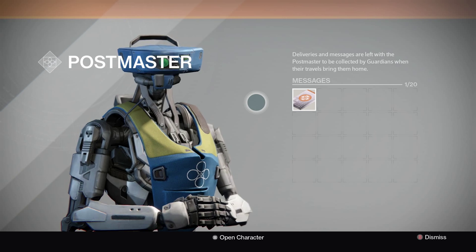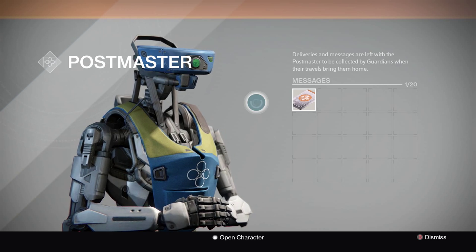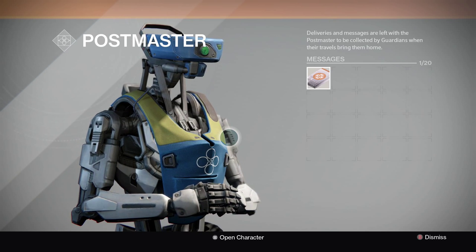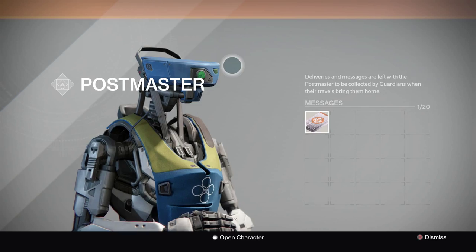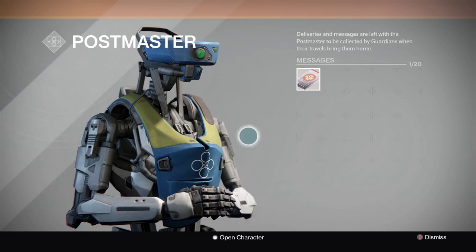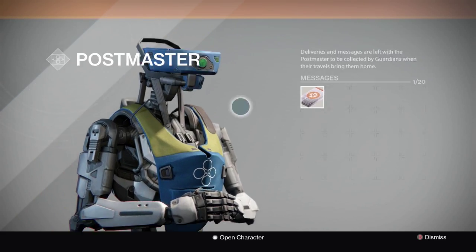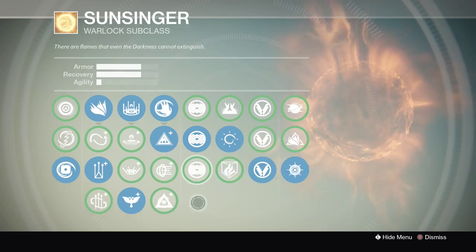When the Taken King comes, opening these packages will give you 2,500 XP each. Because they're changing the way we level up — it's going to be based on XP — if you get 20 packages that's 20 times 2,500, which adds up to around 50,000 XP right there.